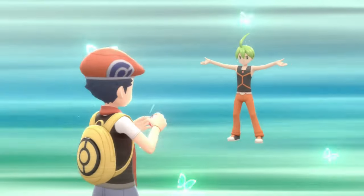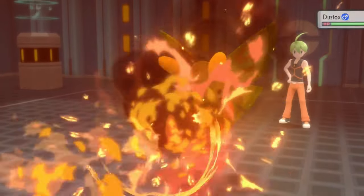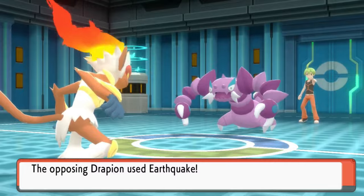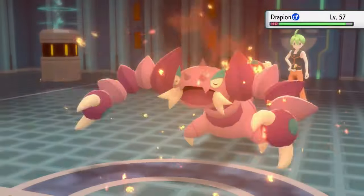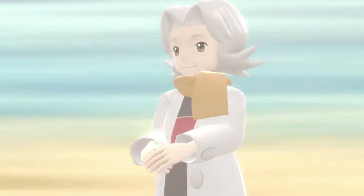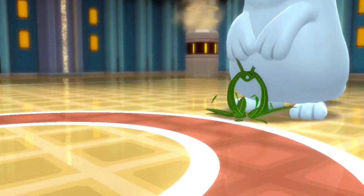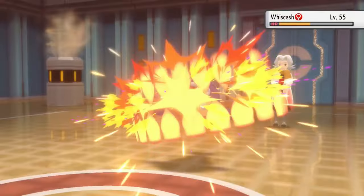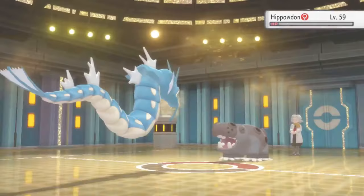Aaron is the easiest Elite Four member. I used the Metronome item on Loco again and annihilated his team — until the Drapion, which outsped and used Earthquake. It only did under half though, and I KO'd Drapion. Bertha was up next with a more difficult team — I couldn't just spam the Metronome item. I had to carefully strategize which Pokemon to use. Moves like Grass Knot on Pixie and Gyarados really carried that battle, and Hydra pulled out the win.